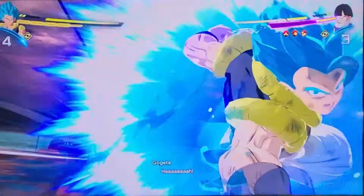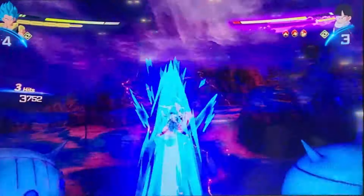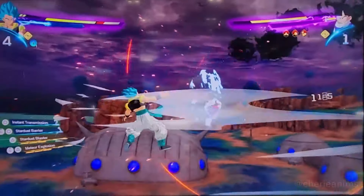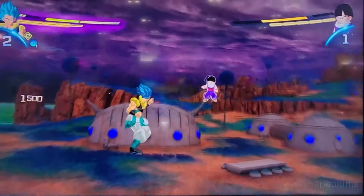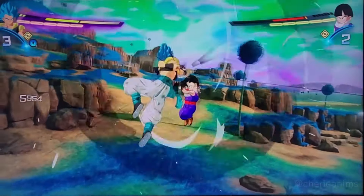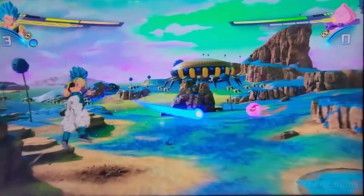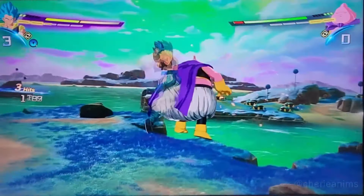I think this is our ultimate right here — because Stardust Breaker is a super attack, not an ultimate. That did a lot of damage. Now we're beating up Gohan — he's a Saiyan, so he can handle it. Look at him bouncing off, that's crazy. The camera was just going left and right. Now we're seeing Majin Buu, who is really cool to play with.